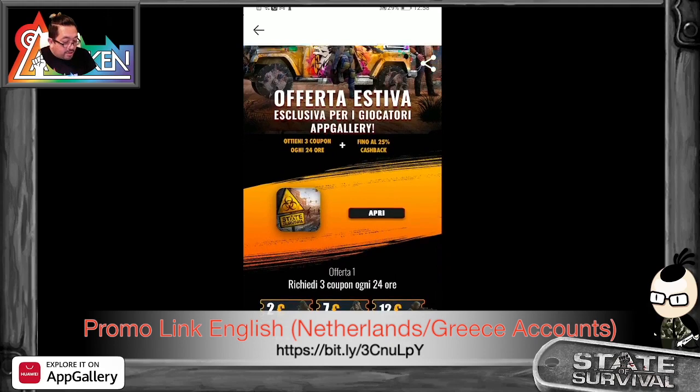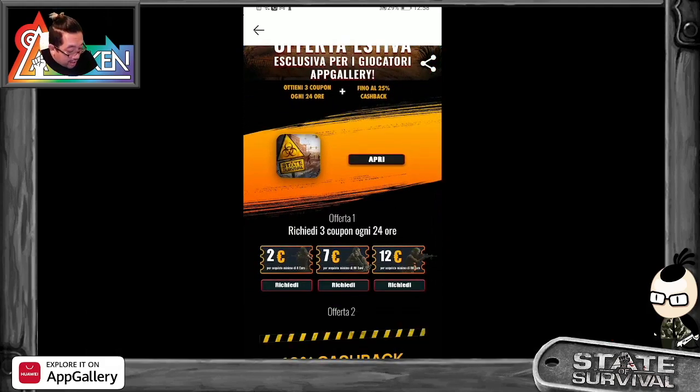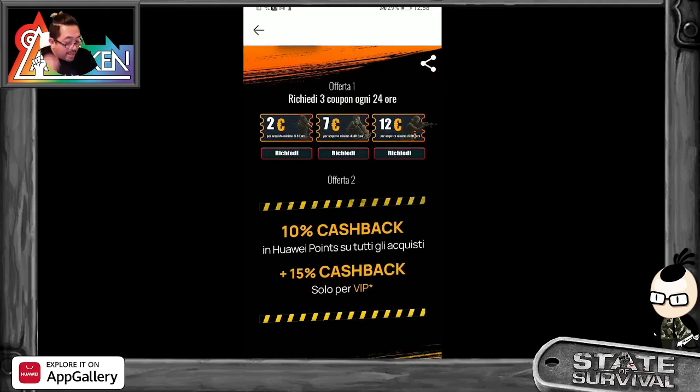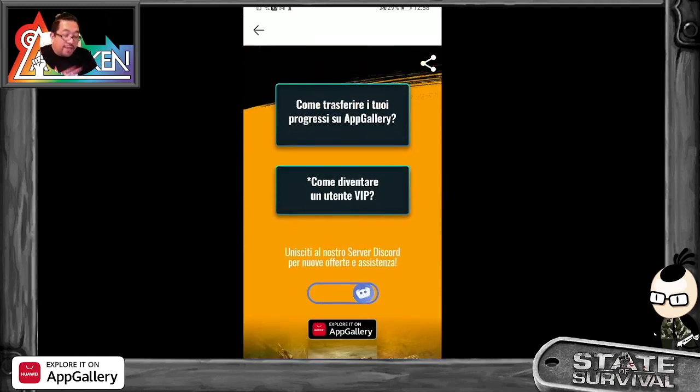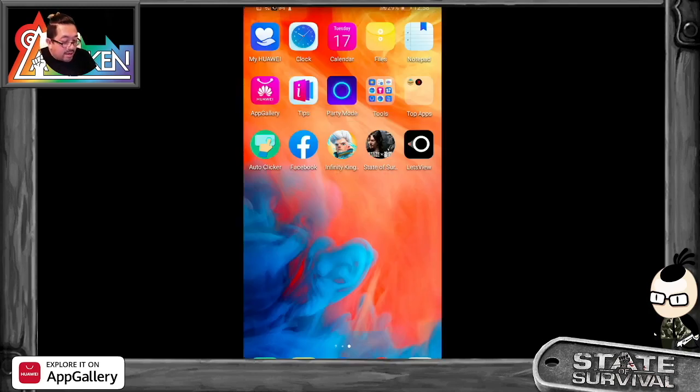You get three coupons every 24 hours — two dollars, eight euro, seven euro forty, and twelve dollars or twelve euro of eighty. I've already claimed all of these. You also get 10% cashback, and 15% if you are VIP. That's the key information you need to know.